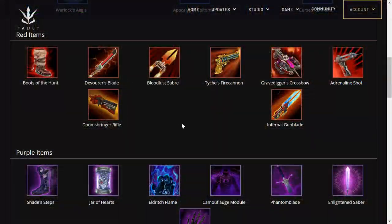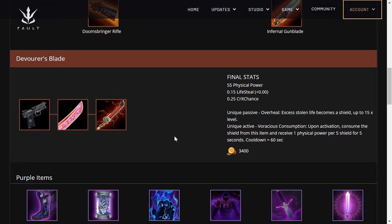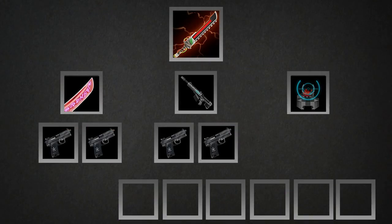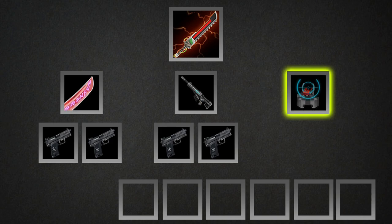Let's use Devourer's Blade to illustrate what I mean. Devourer's Blade, or D-Blade for short, is a fairly popular red item — I'll talk about why the color of the end item is important in a bit. D-Blade gives you 55 physical power, 15% lifesteal, and 25% critical chance, along with an active and passive effect. There are three different build paths that lead to D-Blade: two paths go from tier 1 to tier 2 then to the tier 3 D-Blade, and a third path that only has one tier 2 item.